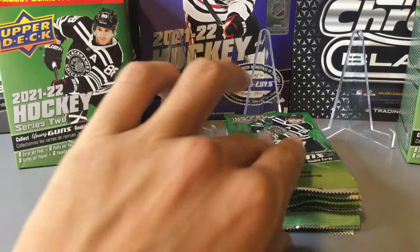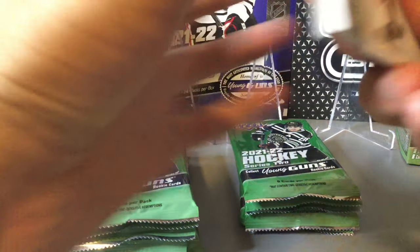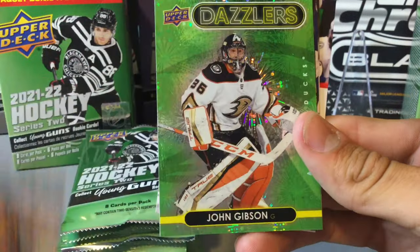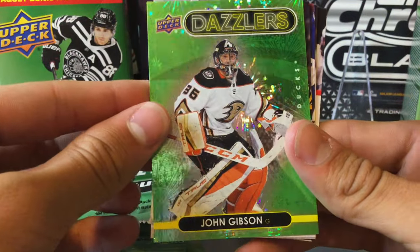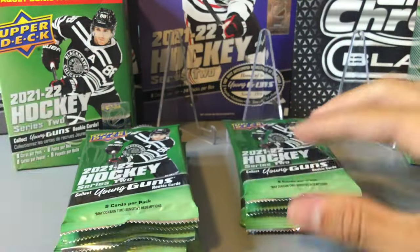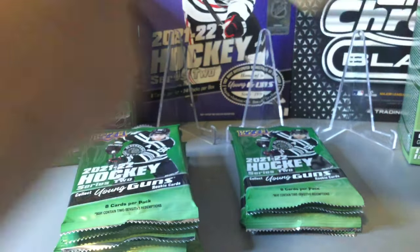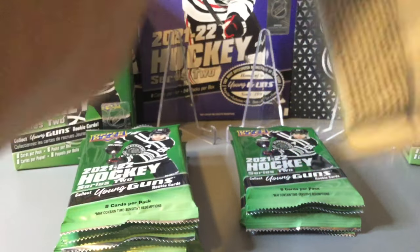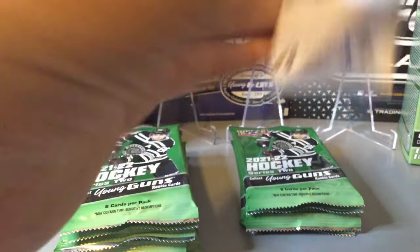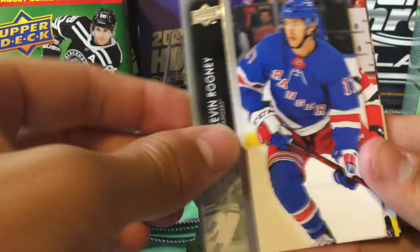I'll start by opening the right box. We'll just fly through the base cards, as everyone's seen those already. There's our first green dazzlers of John Gibson. The problem with only having six packs in these blaster boxes is young guns are one in four, so you're only guaranteed one young gun, and maybe two if you're lucky, but not the best odds.